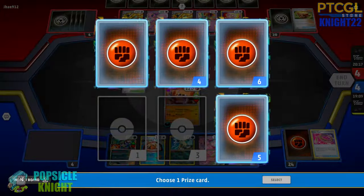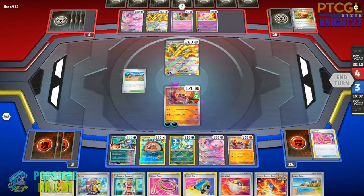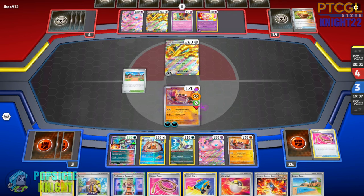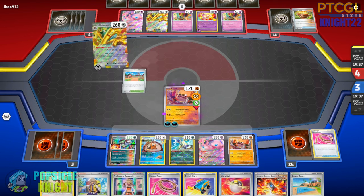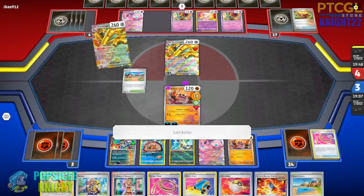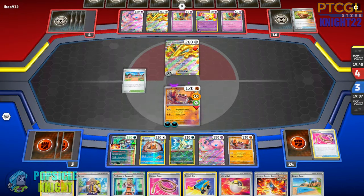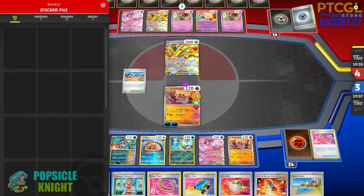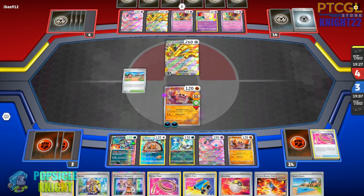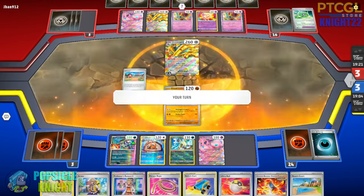We're going to keep this Switching Card in hand because we have Mew EX to pivot into with free retreat. We can't one-hit knockout Goldengo unless they keep it in the active spot — it requires two energies to retreat. I could use Iono to dwindle down their hand to three, but they can draw extra cards with Goldengo. It depends on how much energy they can discard from their hand for damage. They're able to discard three energies dealing 120 damage to knock out our Kloff. We are in a lot of trouble.